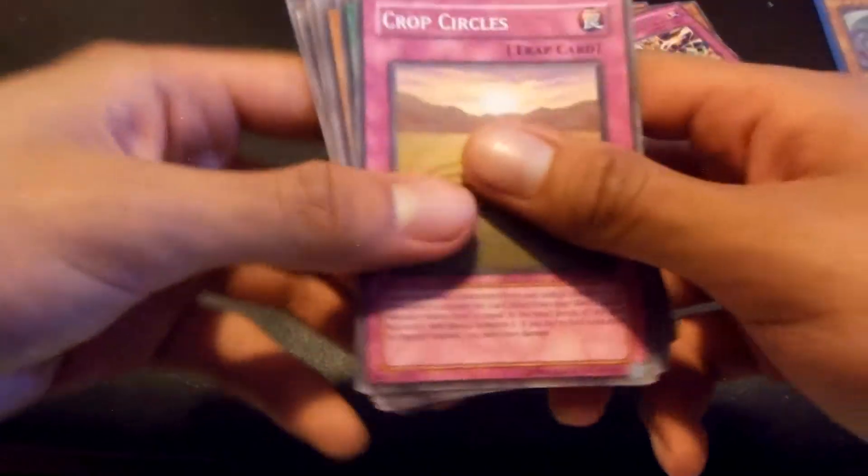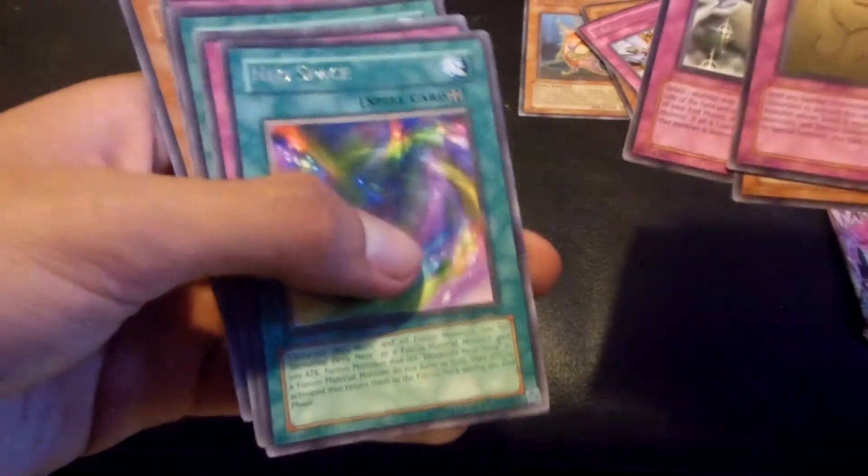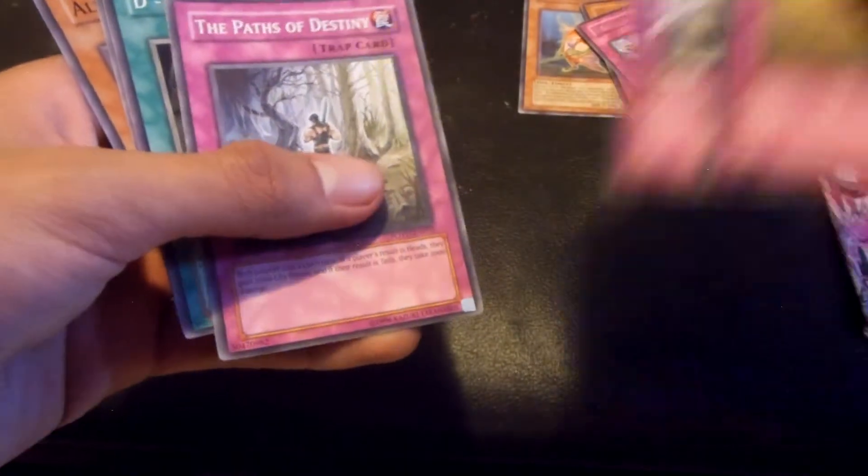Now let's open the Power of the Duelist. Hopefully we can pull out a secret or ultra rare on these packs. Neo Space — it's a rare, I'll take it. That's a Destiny D-Spirit.